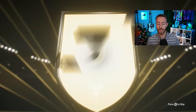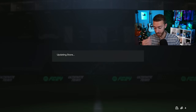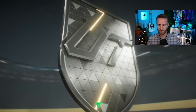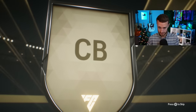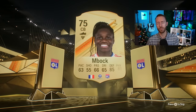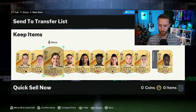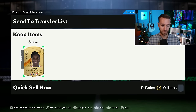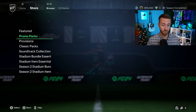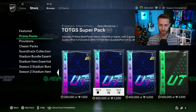EA re-released a lot of store packs yesterday. They dropped a 450k pack that contains two untradeable team of the group stage players. I thought I was going to get something good but I got an 83 as my best player from the daily login - terrible 80 times 10. We'll quick sell that card and go into the 450k pack discussion.